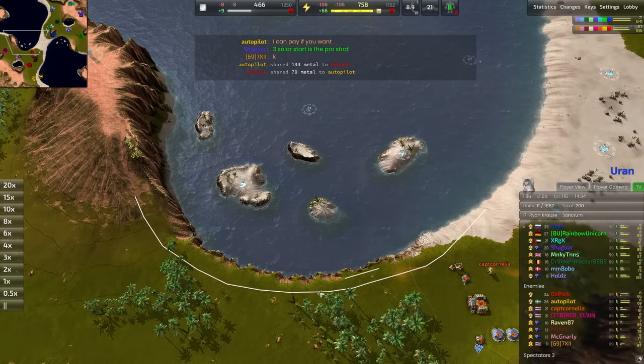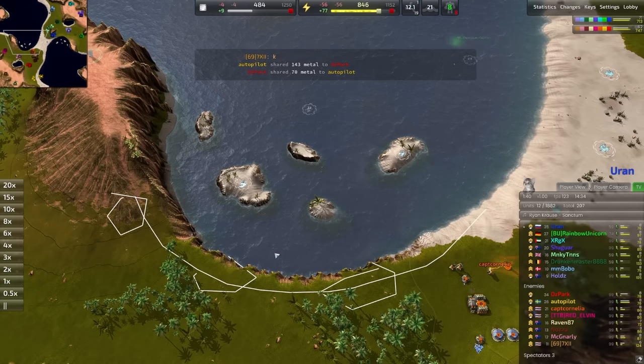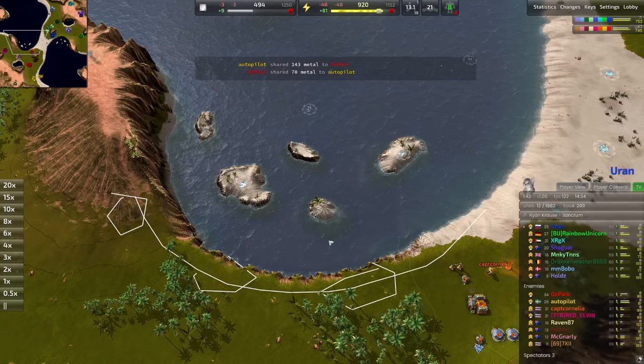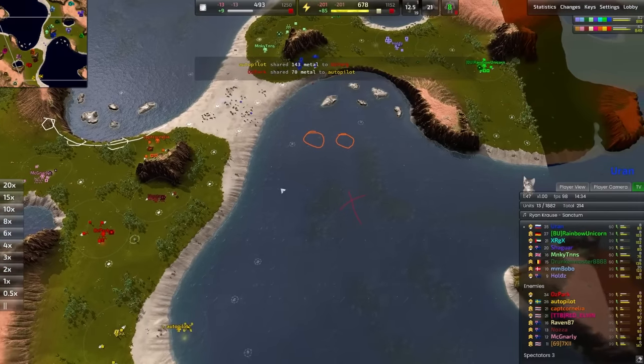If you lose this sea and you build a bunch of pulsars right here, this can be almost impossible to harass with those longbows. That's another viable option. Excited to see what goes down right here.